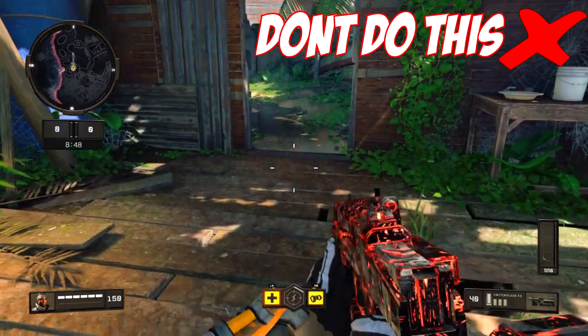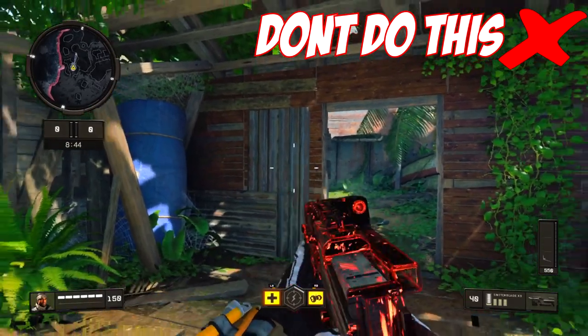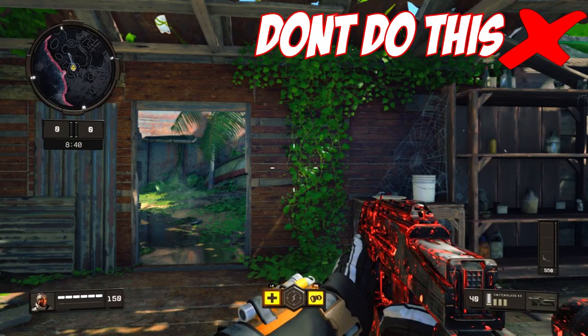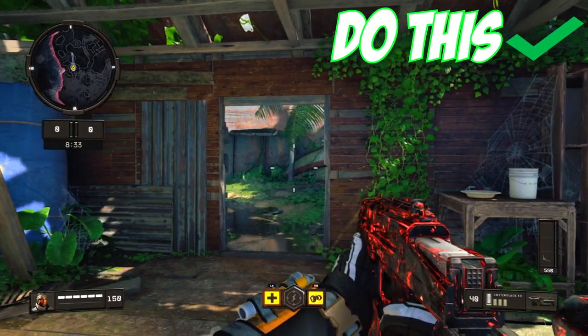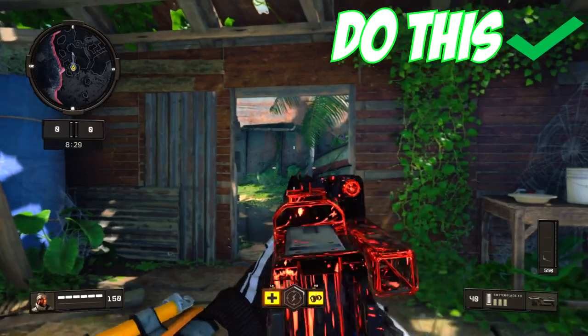If you have your crosshair on the ground, in the air, or to the left or right a little bit, you are not going to be ready for your next engagement — and that is a big issue when trying to raise your KD ratio. Where you want your crosshairs to be is exactly where your next target is most likely to be.